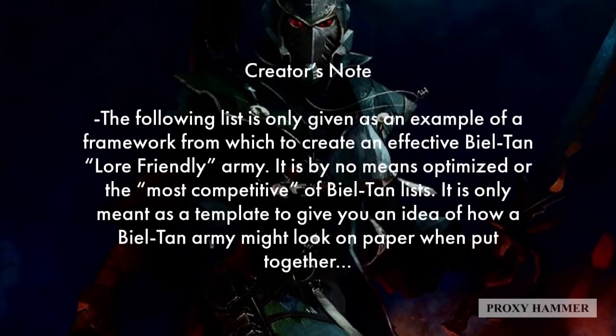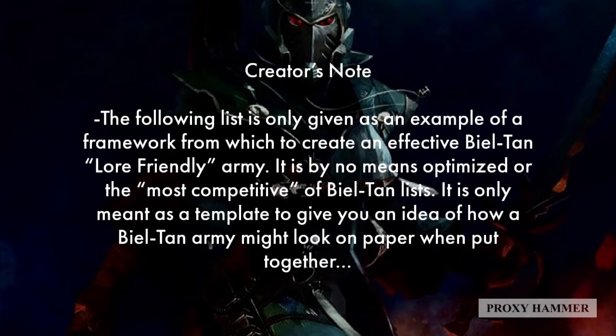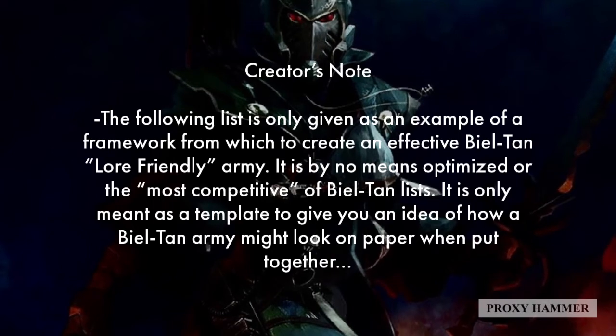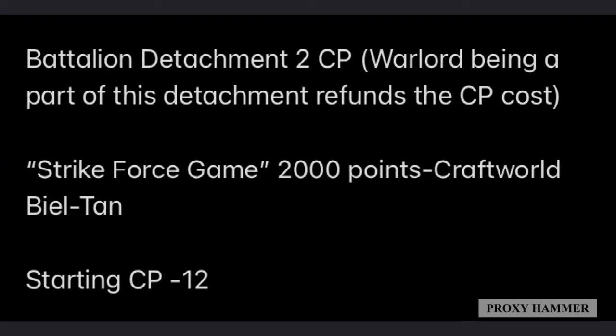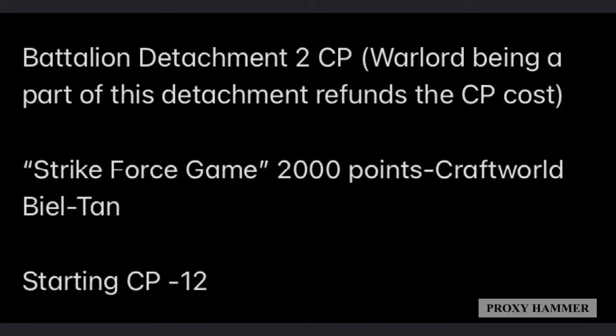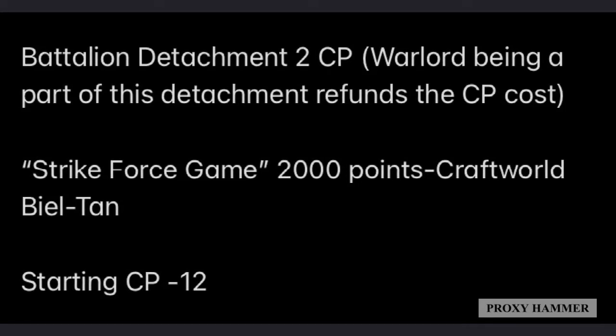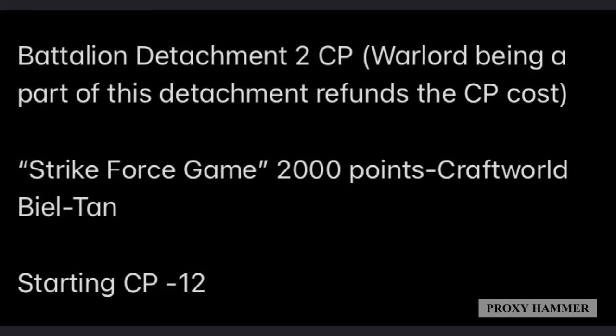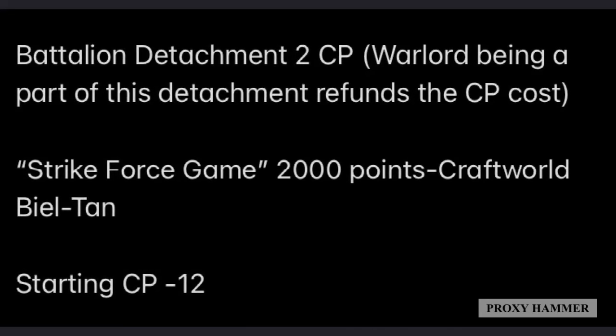Now I'm going to show you an army list I created. This list is just meant as an example of what a Bealtan army might look like — there are a lot of changes you can make depending on personal preferences, and it's by no means the most optimized or competitive Bealtan list. What we have here is a Battalion Detachment for a Strikeforce game of 2,000 points, Craftworld Bealtan, with 12 starting command points. The Battalion Detachment costs two command points, but because our Warlord is in it, that cost is refunded.